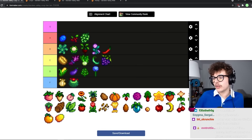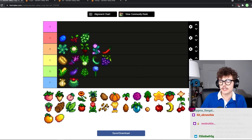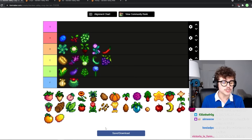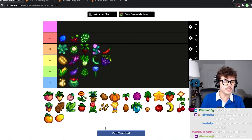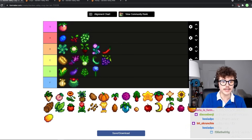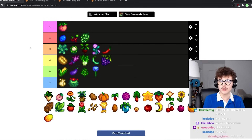Melons are pretty good profit-wise. Your first summer it's definitely your best crop you can grow, and by the time you get to summer you should be able to use preserve jars, so making melon jam is pretty strong. Giant melons are pretty cool, they're used in a couple quests, and they're in the summer crops bundle and quality crops bundle. Melons are definitely S tier.